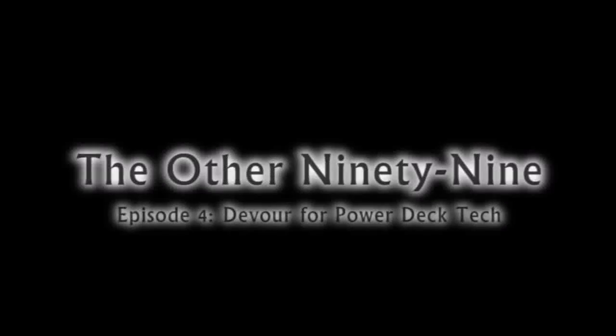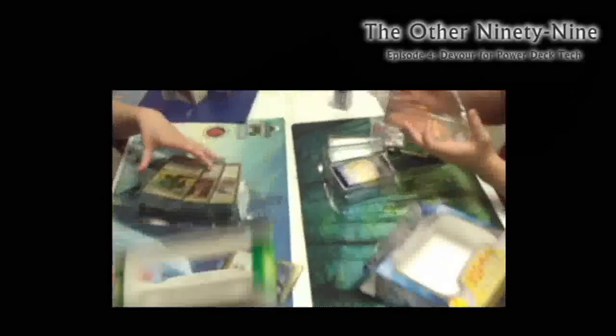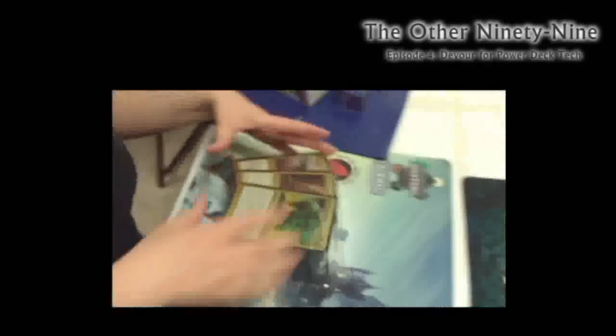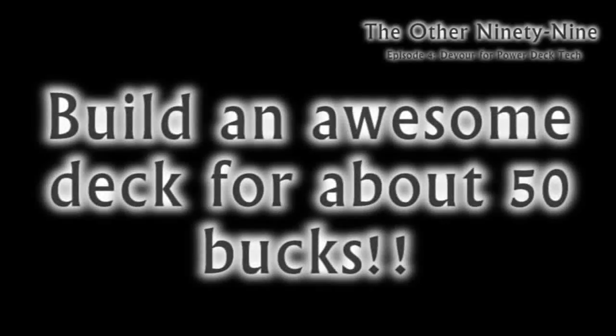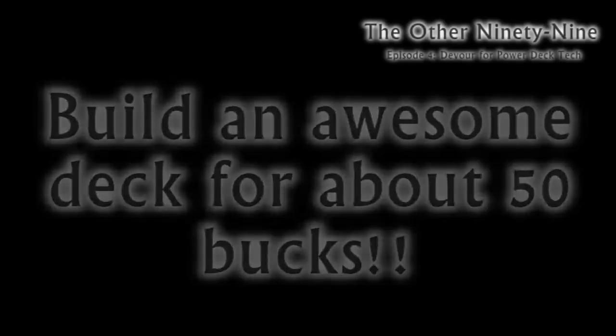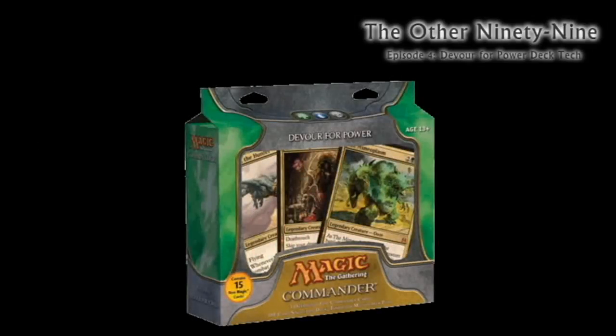Hello and welcome again to this edition of The Other 99. Some friends of mine and I got to crack open some Commander decks last weekend and were excited to play them. I tasked each of us with writing a review of our respective decks. We also decided to offer ideas for budget improvements to each deck — no single improvement will cost much more than $25, so you can jump right into Commander quickly and affordably. This episode, we're going to be looking at the Black-Blue-Green deck, Devour for Power.